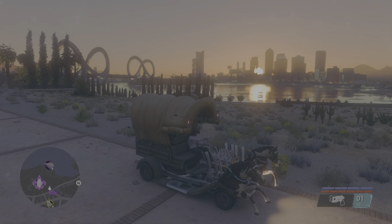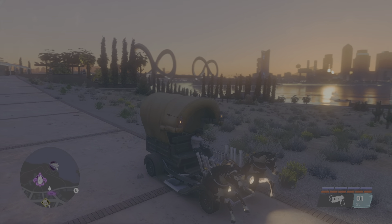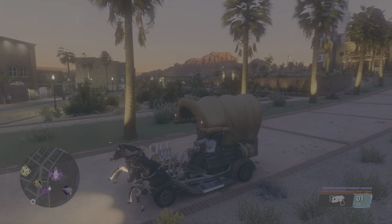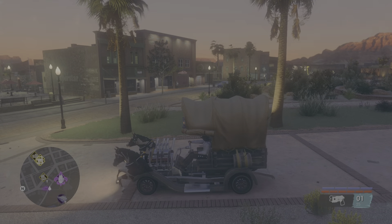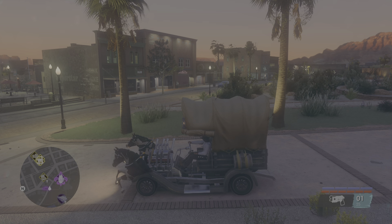They expanded the vehicle delivery options with a full garage list including favorites, liked, and recent vehicles. They added new drop-off location visual telegraphs to the HQ and new Chop Shop locations for driven and flown vehicles. That covers vehicle customization patch notes. Now we have open-world gameplay and criminal ventures improvements.